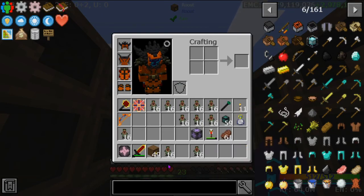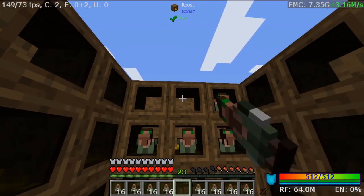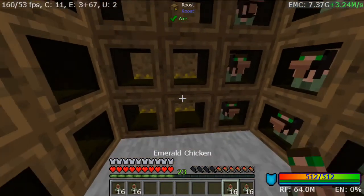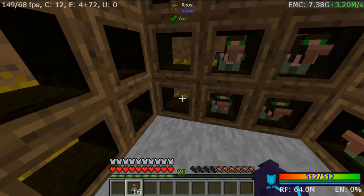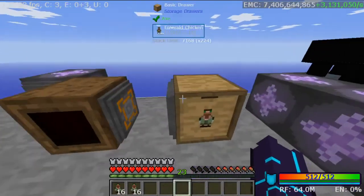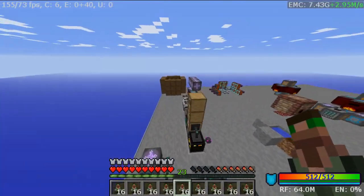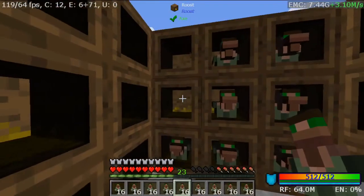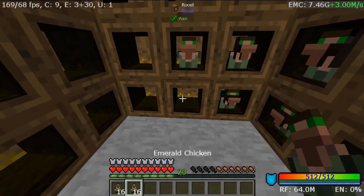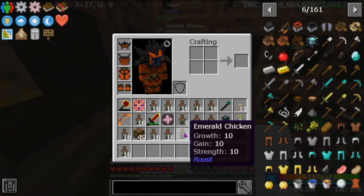I think I'm just gonna have my whole bottom inventory full of chickens. They're really not generating like I thought — I thought they were going to be generating a lot faster than this. I mean, it's not too fast. I think if you just made them too fast they would just be like an easy and broken EMC gen, but this way it's a little bit more balanced. Kind of — not really.